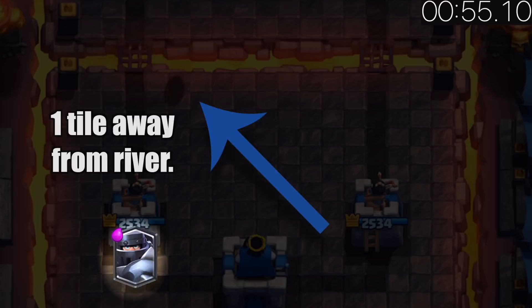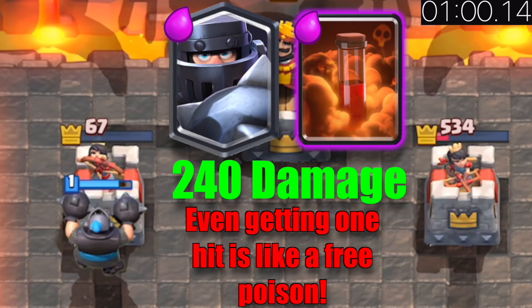When a Goblin Barrel's shadow passes this spot, drop the Mega Knight to wipe them all out. One Mega Knight hit on a tower deals the same Crown Tower damage as an equal level Poison.